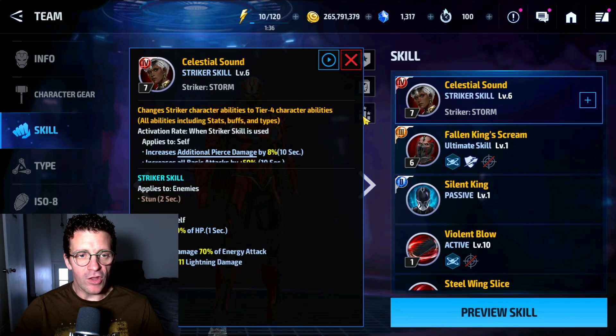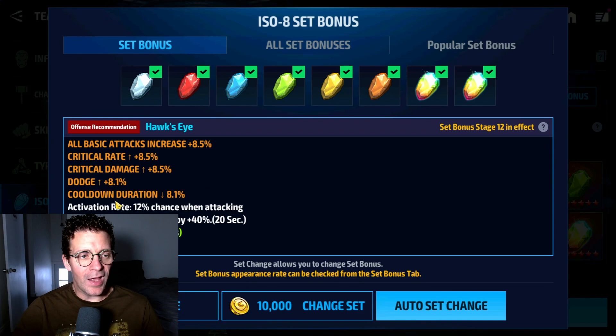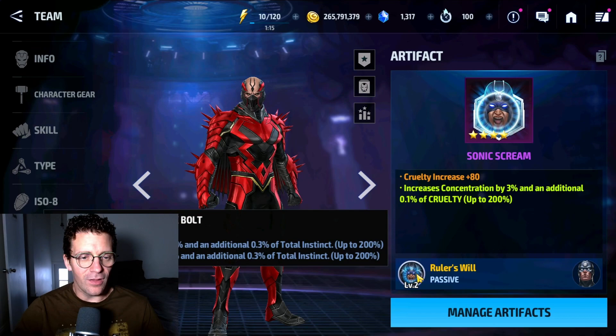He is Type 5, fully awakened. He gets 8.5% all attack, critical rate, critical damage, 8.1% dodge, and 8.1% cooldown. With the 40% damage proc artifact, we have his own artifact which gives stats — increases all attack by 13% and additional total instinct, which is nice.